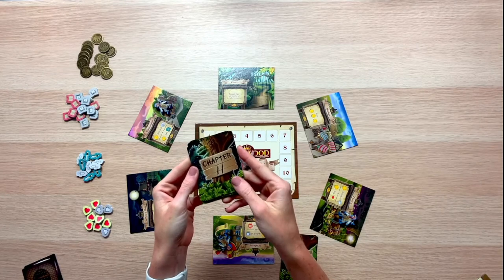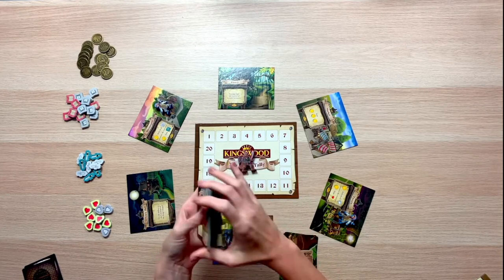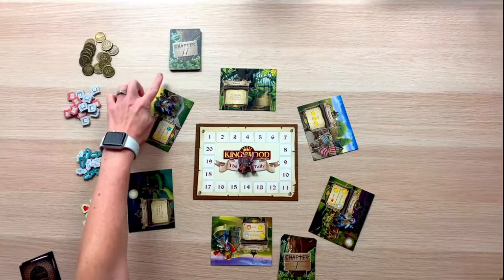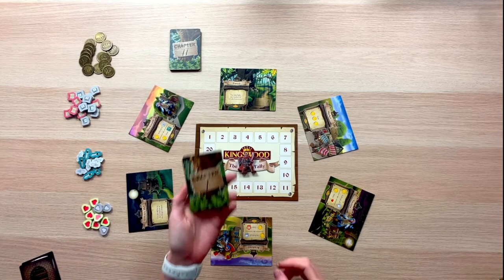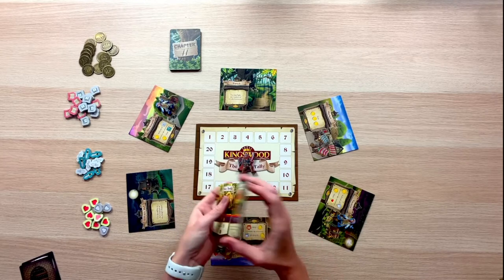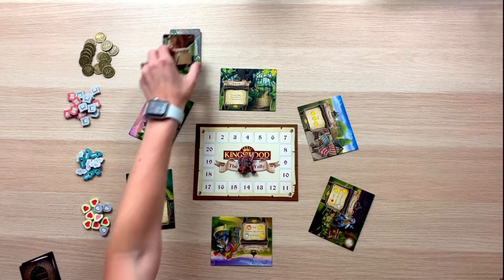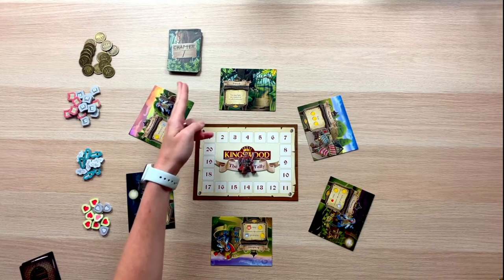Take just the chapter two monsters, give them a good shuffle, and they are going to form the base of our monster deck above the forest. Next, grab your chapter one monster cards, give these a shuffle, and place them directly on top of the chapter two monster cards, completing our monster deck.